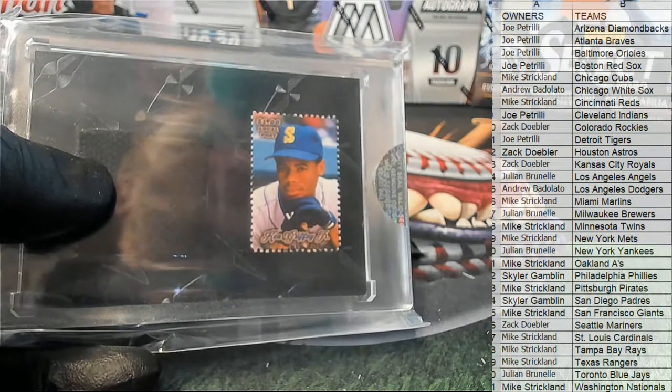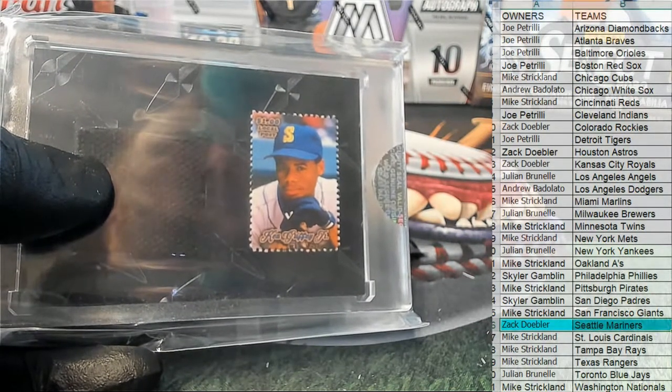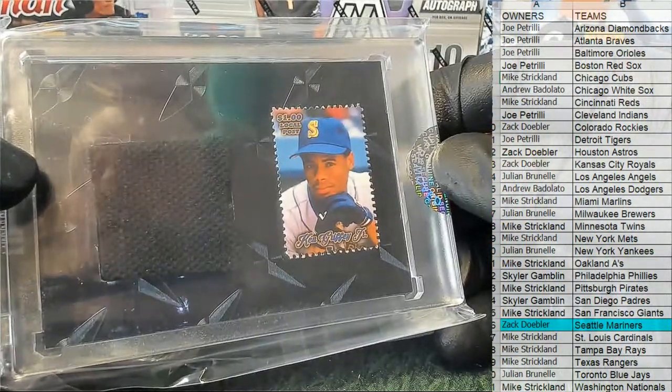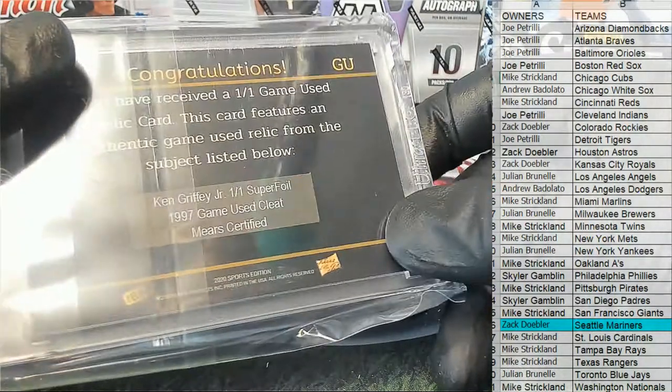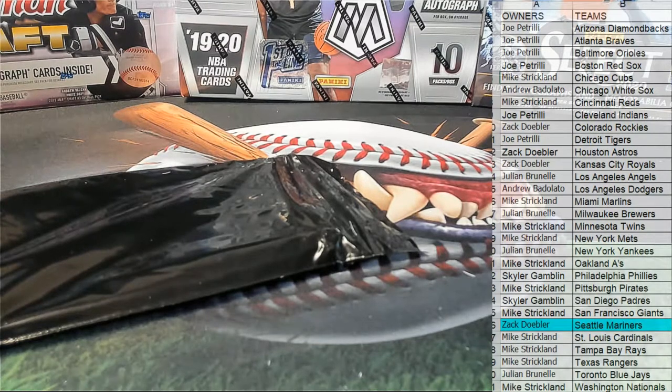And who's got the Mariners over there? That is Zach D. — all right, man. Zach D., so you got the cleat 101, Griffey Jr. cleat piece, game-used certified. All right, Zach.